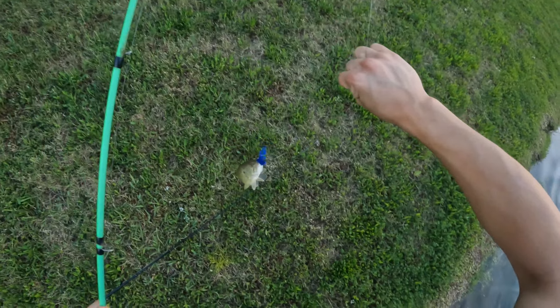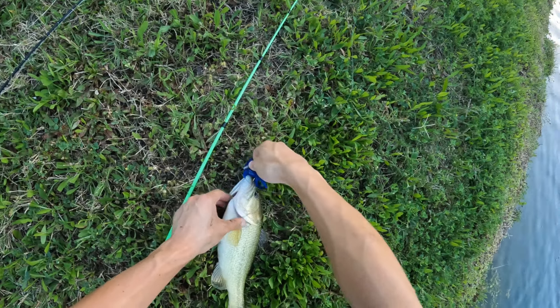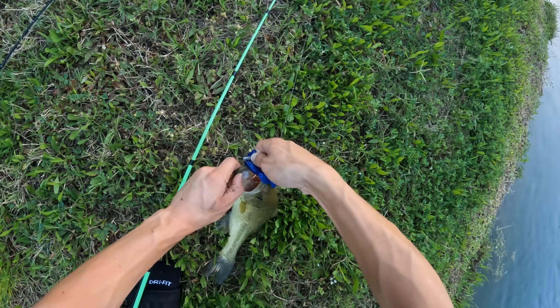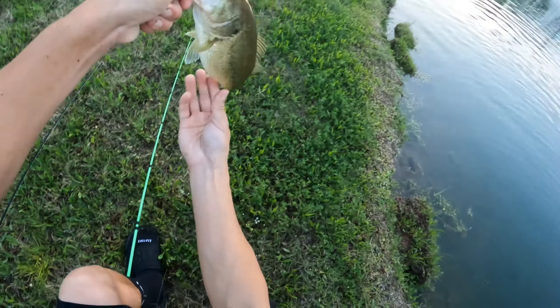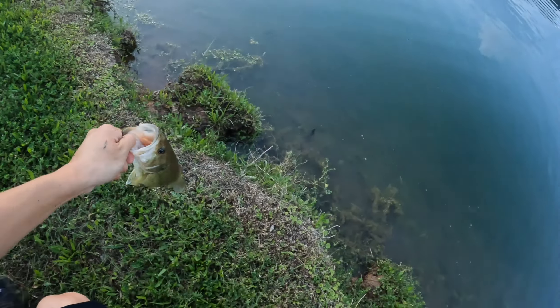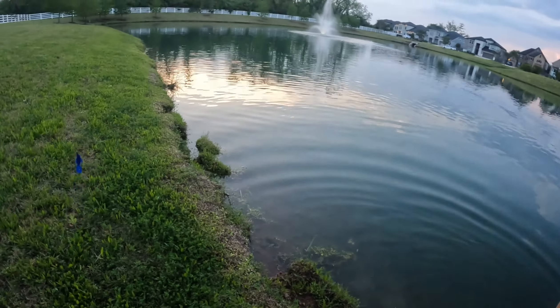This is a nice little bass right here — fish number four. This one is more golden, which is really cool. Let me get the hook out fast — got him in the bottom of the mouth, got him good. There you go — a nice little small golden-looking bass. That's number four. Let's finish the video going down the bank back to my truck.